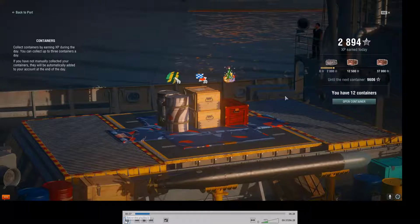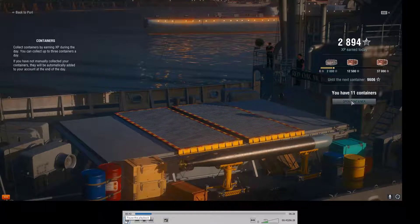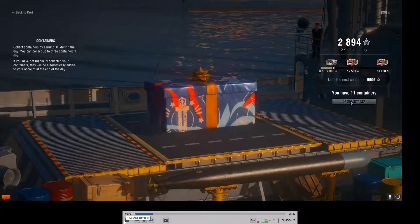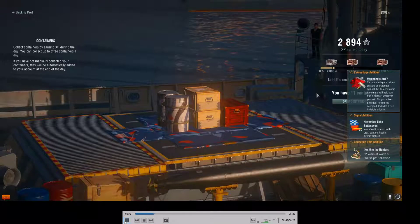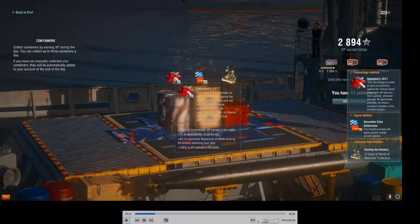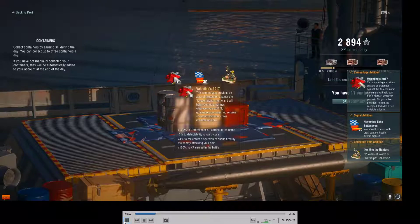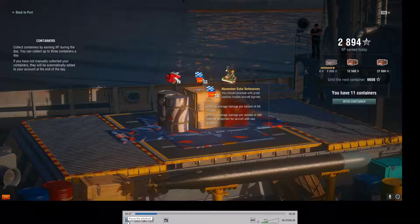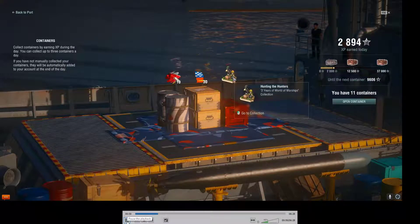Let's open the next container. Once again we've got camouflage — you can see what it does there, basically the same thing as the other one, it just looks different. Then we got 30 of those flags which buffs the AA.